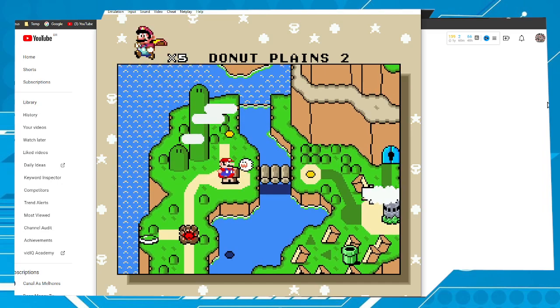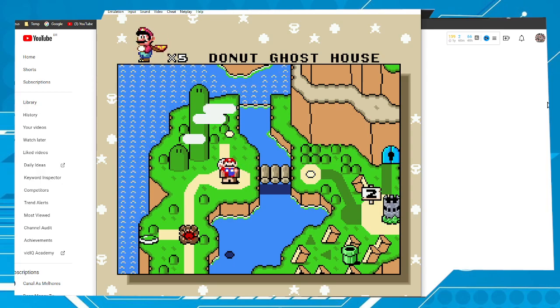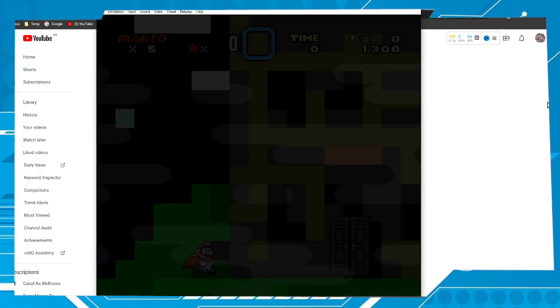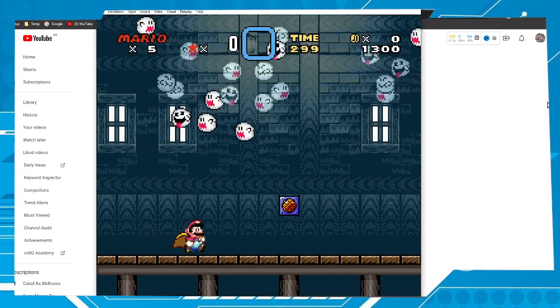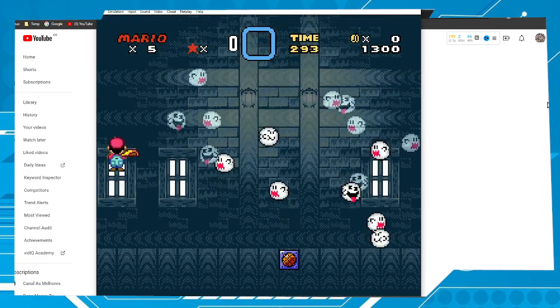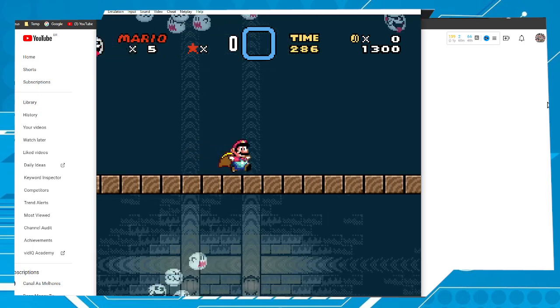I think this is the best level to save the game — the Donut Ghost House. So let's go. Run and jump here, and run again.